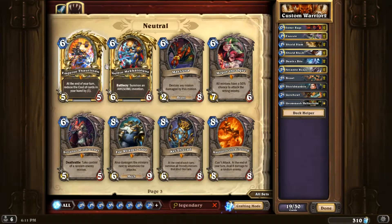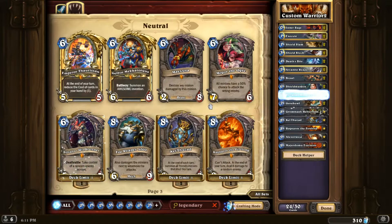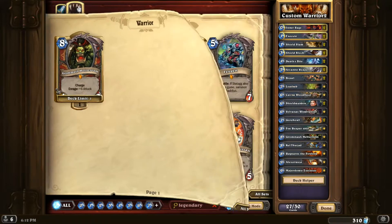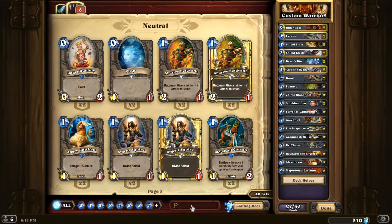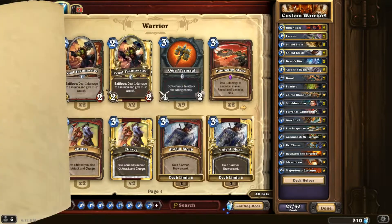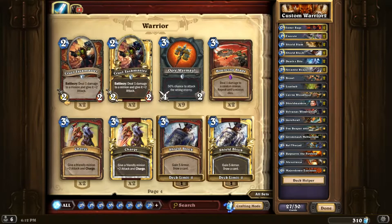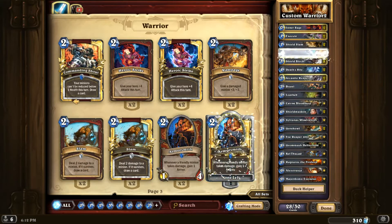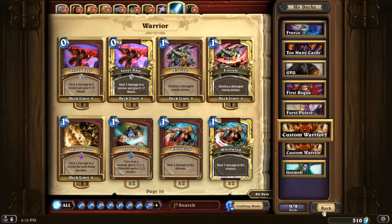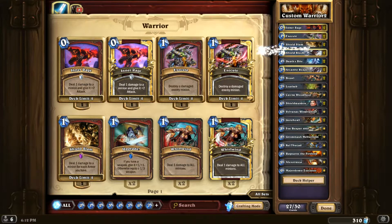Emperor Thaurissan is pretty good too — well, not really. We'll put in Majordomo, Alexstrasza, Ragnaros, Kel'Thuzad, Sylvanas — these are all pretty good. Everything costs one mana so a Warsong Commander, no we don't really need that. Let's put in some Armorsmith and a Whirlwind.